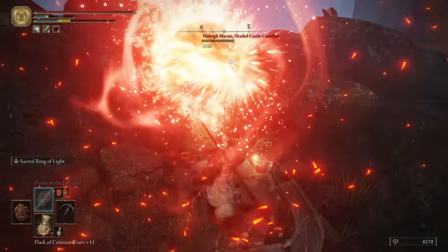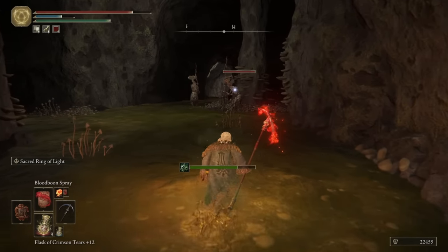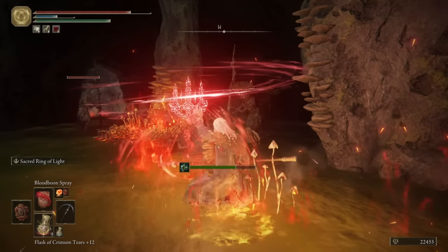Our attire was no longer appropriate for our build, so it was time for a costume change. Everything that is done is with the path in mind — part of the path, part of the ship. The Blood Boon spray was my new favourite addition to the kit. Good range and leaves a bloody trail. Very nice.